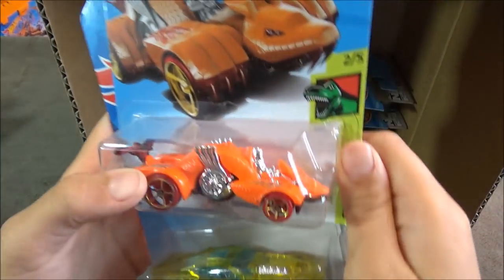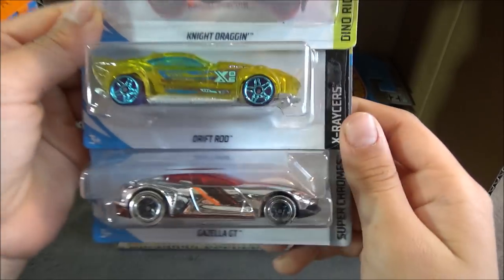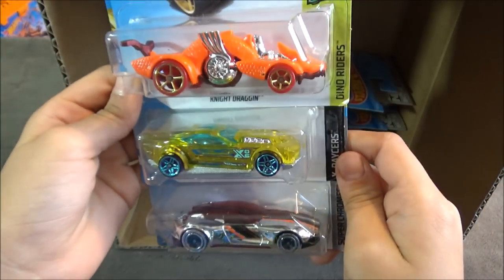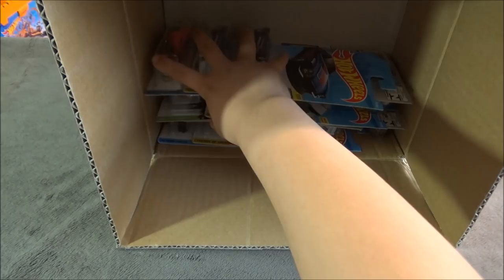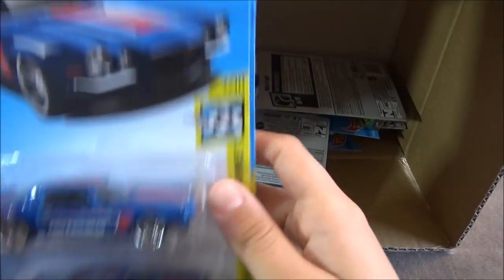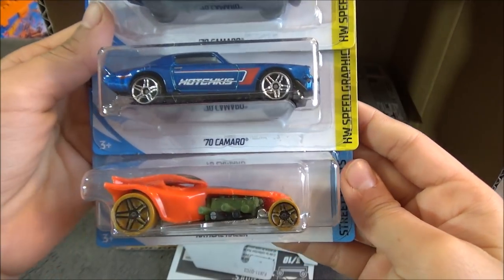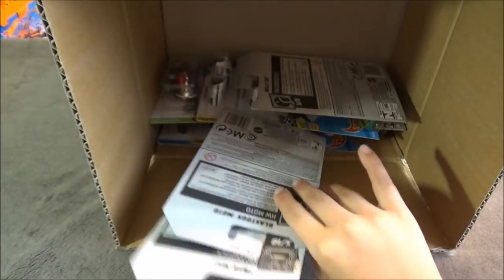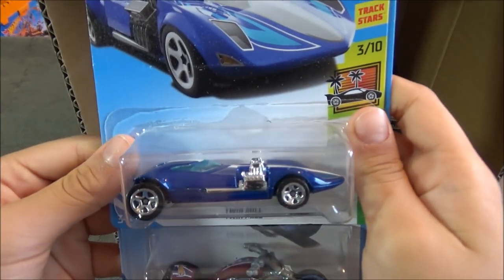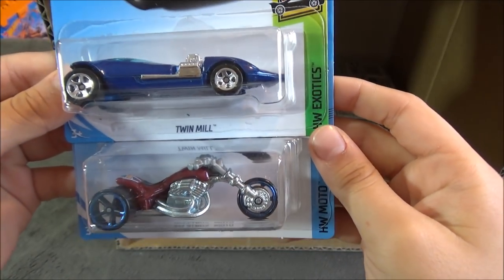Next cars in the case are the Night Dragon in orange, Drift Rod, and Gazelle GT. After those we have two 70 Camaros and a Radical Racer, followed by a Twin Mill — a recolor in blue — and a Blastis Moto.